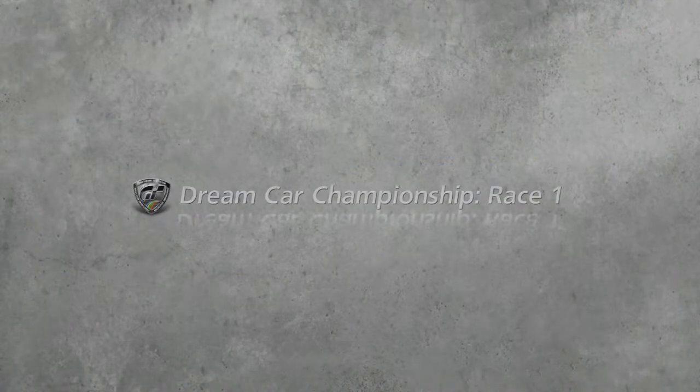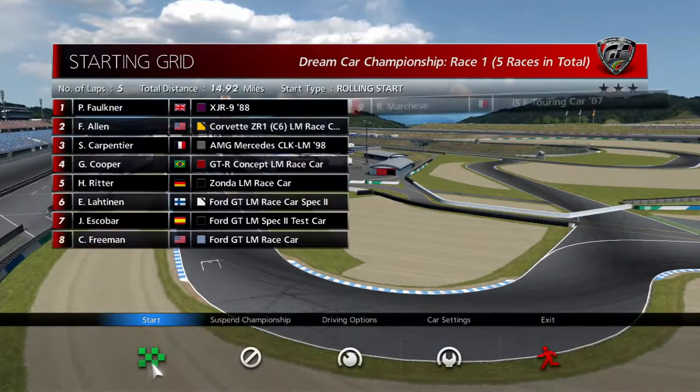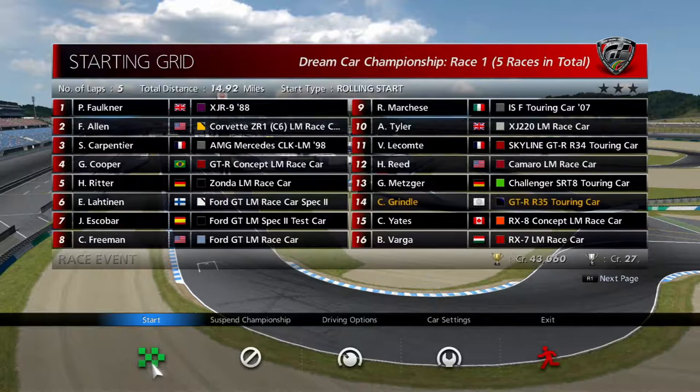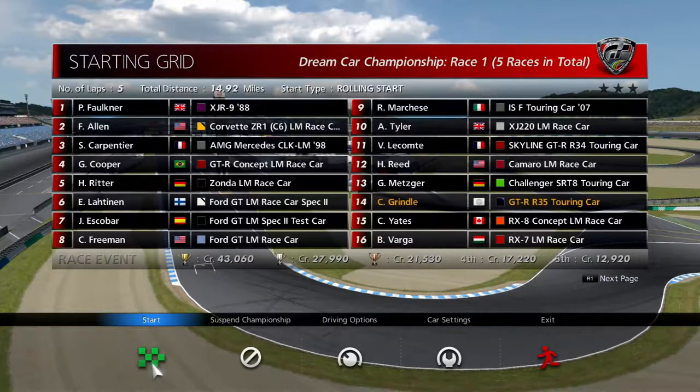We're starting off with the Twin Ring Motegi circuit. We are looking at Corvettes, GT-Rs, Zondas, Ford GTs, and Skylines — and even a Challenger SRT. That is very interesting. I'm looking forward to going against those.